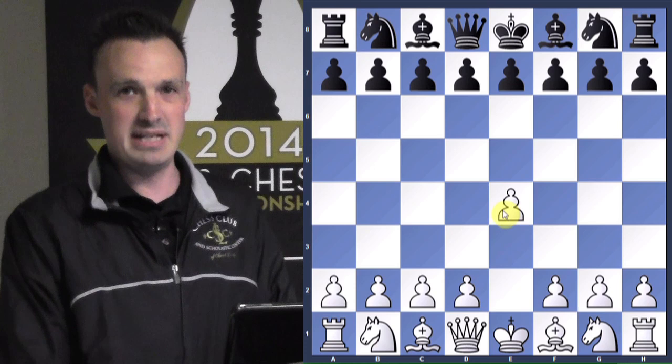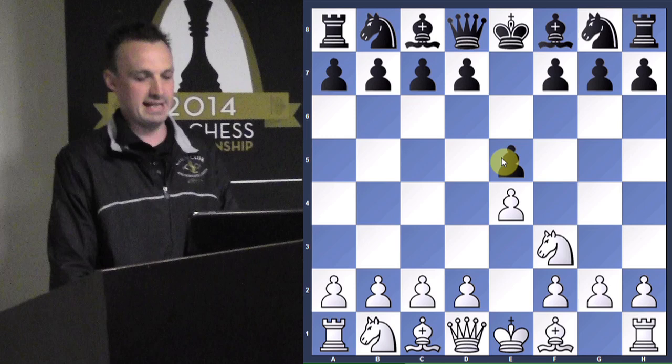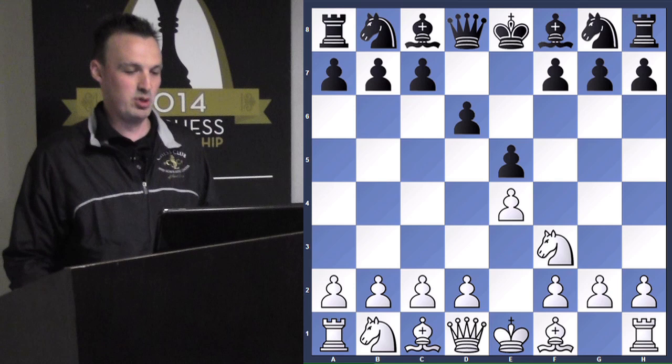So Paul Morphy has the white pieces. He starts out with e4 — he's a very attacking player. They played e5, the standard king's pawn opening. White attacks the pawn with knight f3, and now black plays a very passive move, d6. This is called the Philidor Defense.